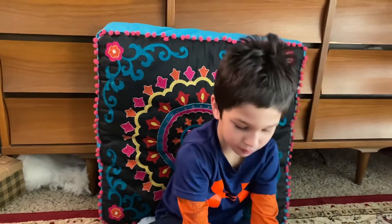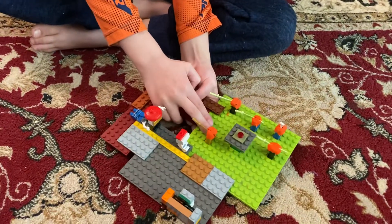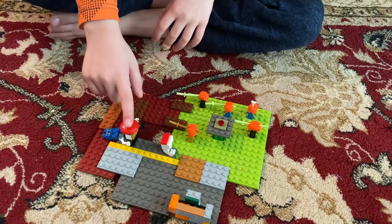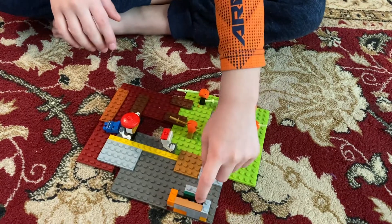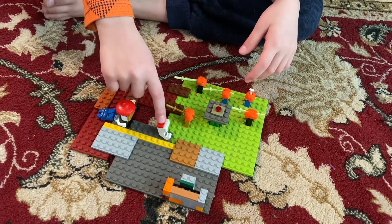And this is my Among Us set, and it's getting destroyed. This is pretend blood, but it's actually Play-Doh. But this guy is the imposter, and these two are the crewmates. But this guy is doing the swipe card task because he does not see the imposter running right after him.